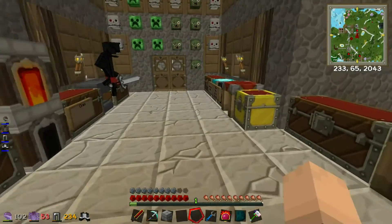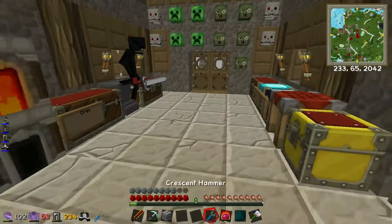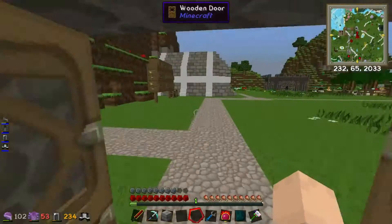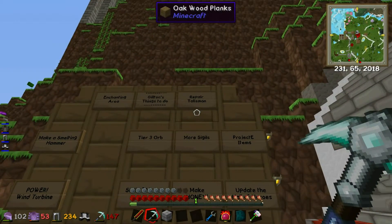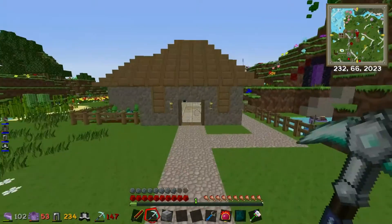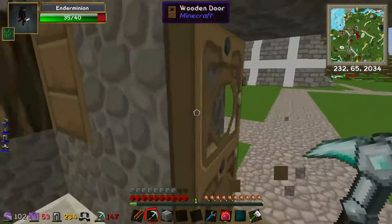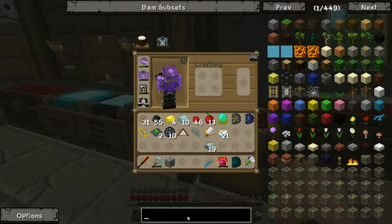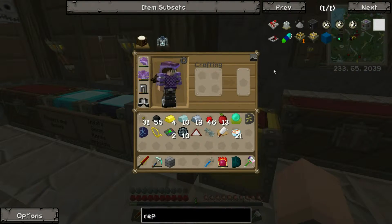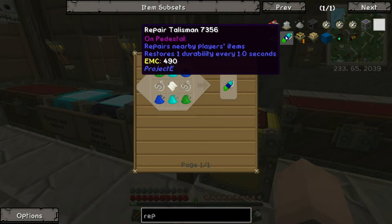Now we've got ourselves some power — that's amazing. There was one thing which I did want to look into: my pickaxe is quite low, and I wanted to look into a repair talisman. A repair talisman will basically repair my items, I think, if I'm holding it. If I remember correctly.